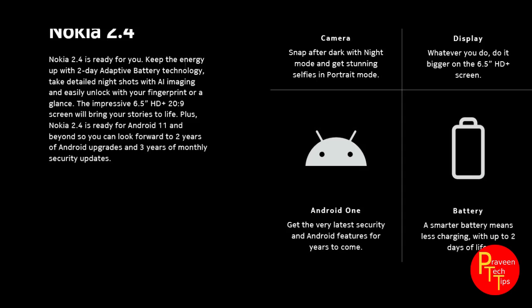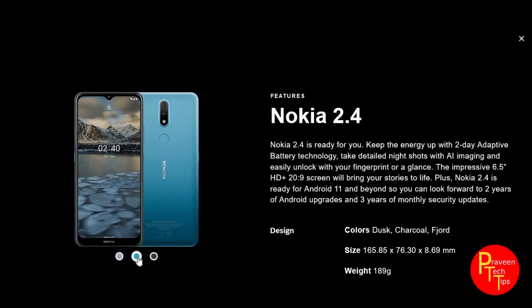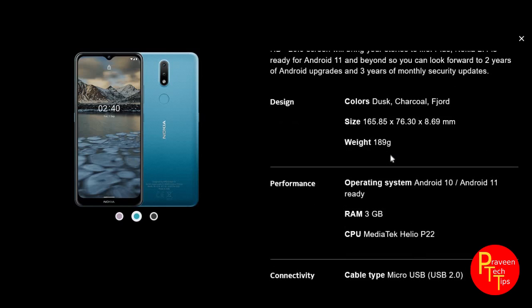Now we have the specs in depth. We have 3 colors: the first is purple and blue, the next is black. The weight is 189 grams for one color variant and 191 grams for another. The color options are charcoal and dusk.